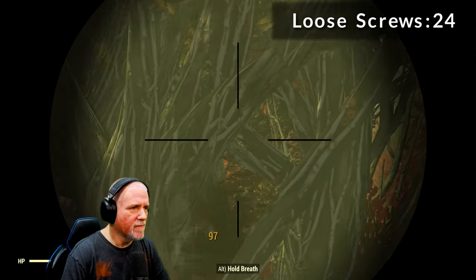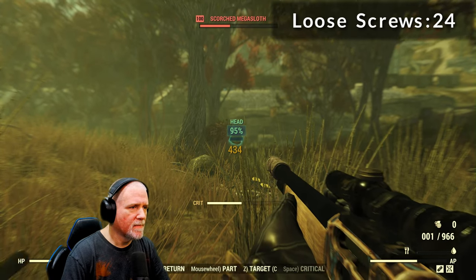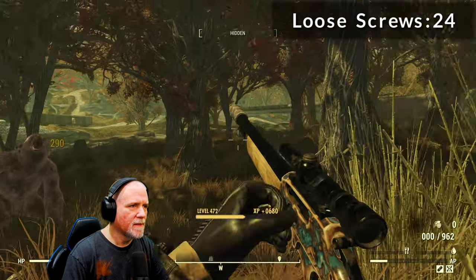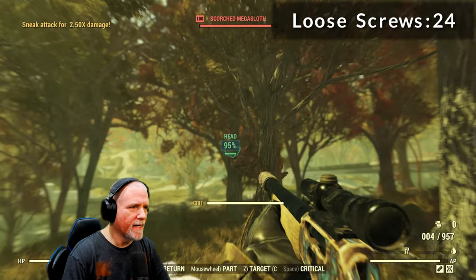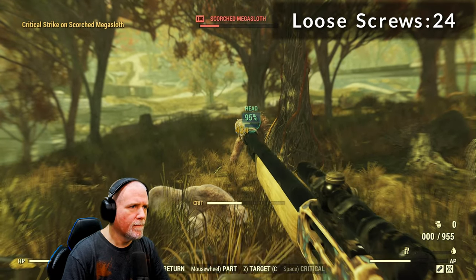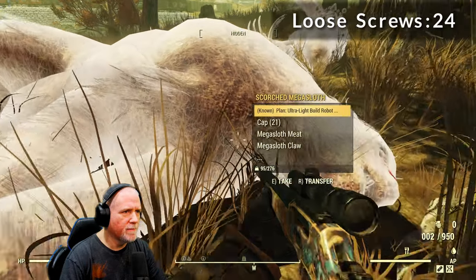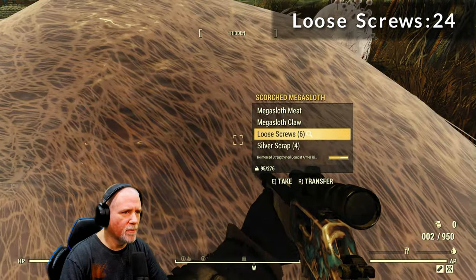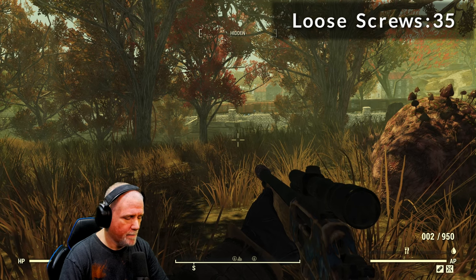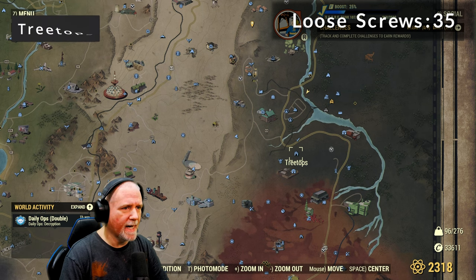We'll go ahead and take out the first one. The first one gives us a total of six screws, and the second one gives us another five screws. Not too bad. Let's move on to our next location — the Treetops, just a little ways to the south. Let's fast travel there.